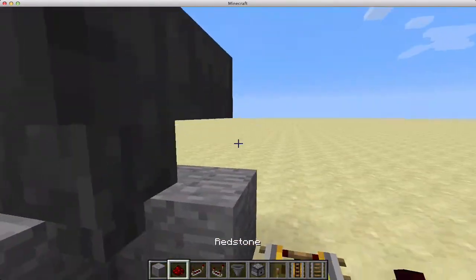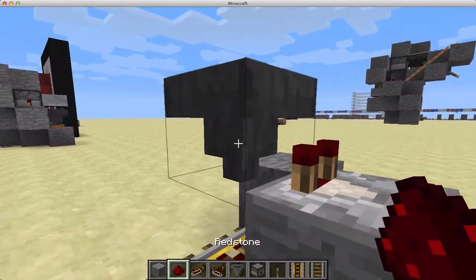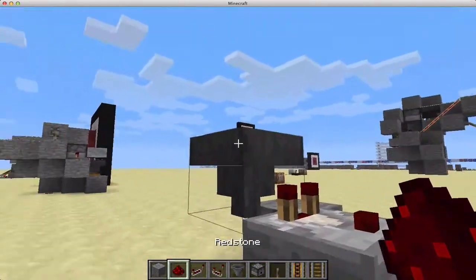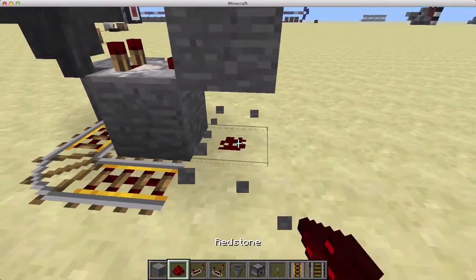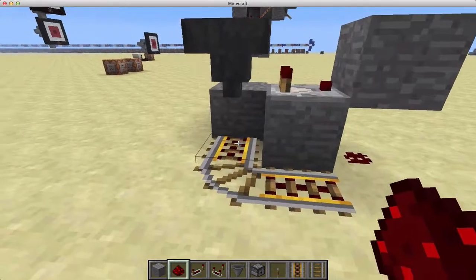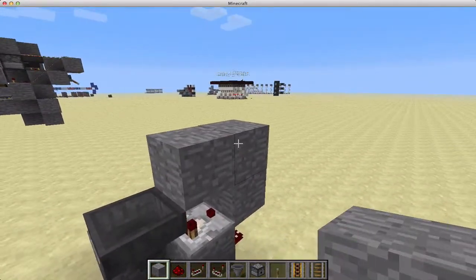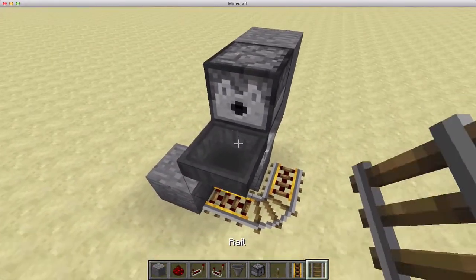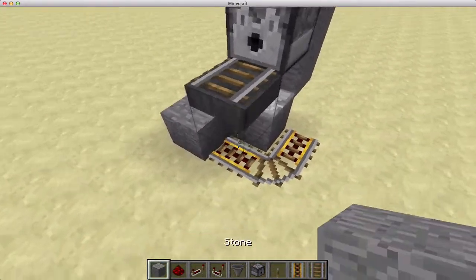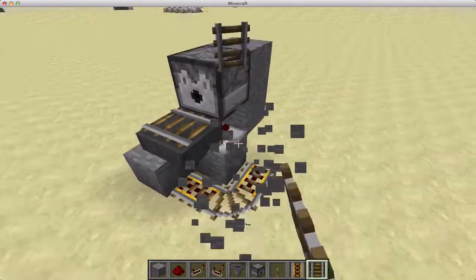I'll put a block here to draw directly from the comparator, so when the cart falls into the hopper it'll send power through the comparator. Just put a block like that to power this rail. Then come up here and place a dispenser here and some rail here — it's facing the wrong direction in this case, so we'll place an extra rail here to make it go in the right direction.